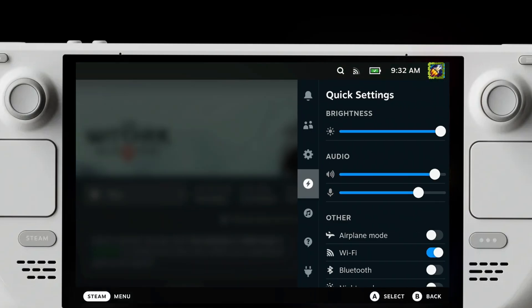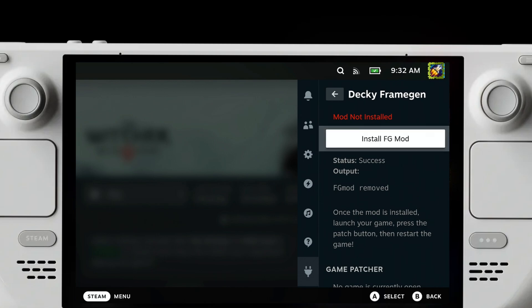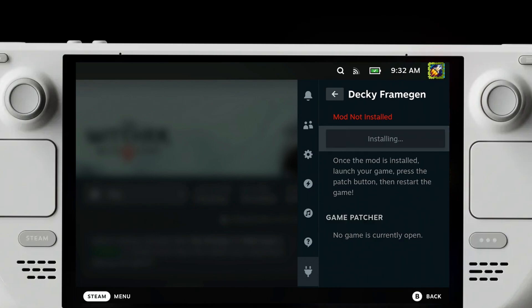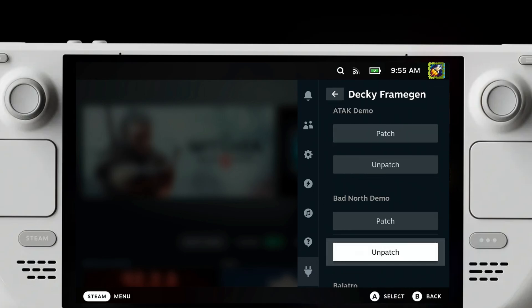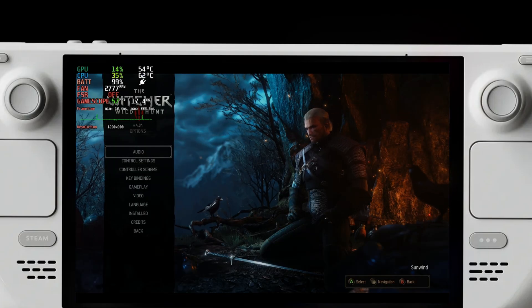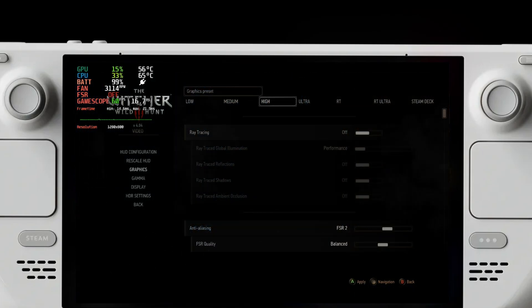Once installed, go back to Gaming Mode and you'll find Decky Frame Gen with the rest of your plugins. It will say 'Install FG Mod' — once installed you can patch certain games. This doesn't work for all games; it mostly works with games that support DLSS frame generation and doesn't work well with all of them since it's still in beta. Once patched, just launch the game, go into the settings menu, and you'll see that DLSS is now enabled. For example, in The Witcher I can see the DLSS option but can't turn it on until I patch it.